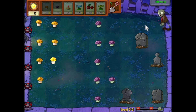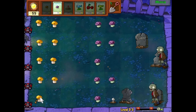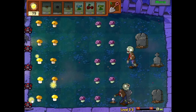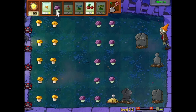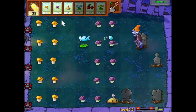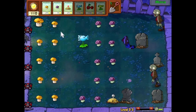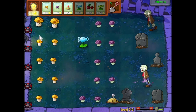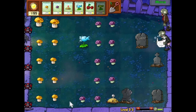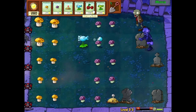I was gonna put a Potato Mine down there, then a zombie started coming so I didn't. Let's go ahead and kill him. I actually want to put a Potato Mine here for the potential later grave spawn — hopefully he doesn't get eaten. Oh no, we have a Cone Head! We're gonna use a Snow Pea here to slow down the Cone Head and deal with him relatively easily, just to ensure no issues are caused between the Cone Heads and my Puff Shrooms.